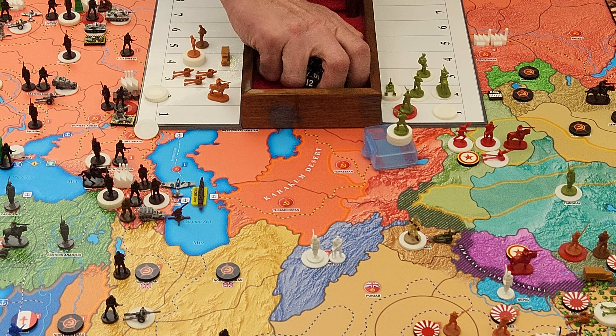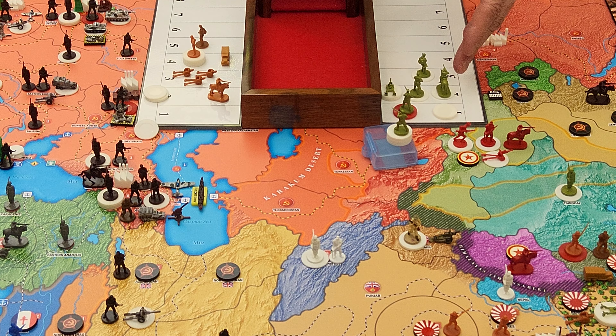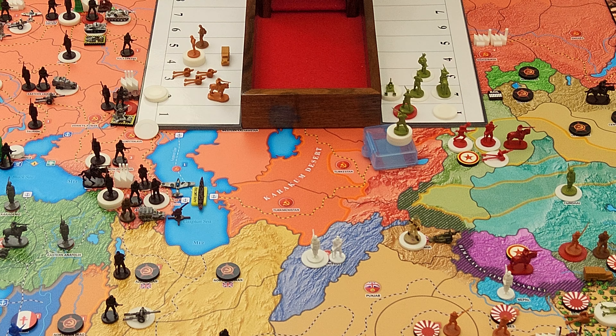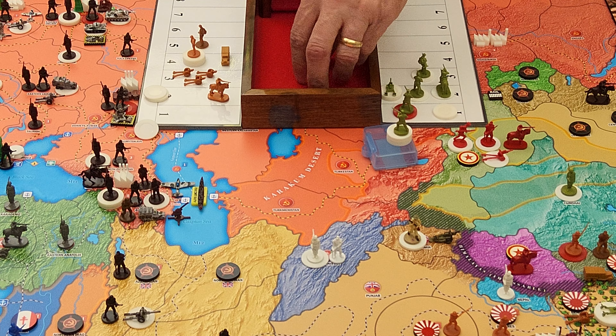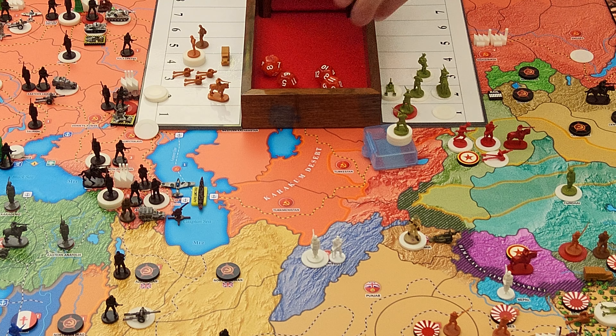I've got to roll my cavalry separately from my boosted infantry, because if they retreat I need to know whether it was cavalry or infantry. The 2 cavalry missed and don't retreat. The boosted infantry also missed and didn't retreat. I already did my artillery. Finally I've got 2 mountain at 3 — miss. So I did 4 hits total. He gets 4 cavalry in return because one of mine was a first strike hit, so his cavalry are at 2 — 1 hit.